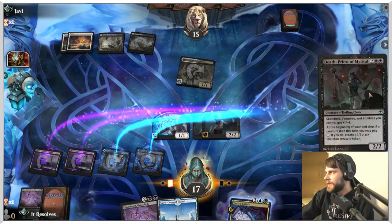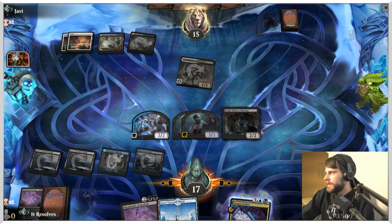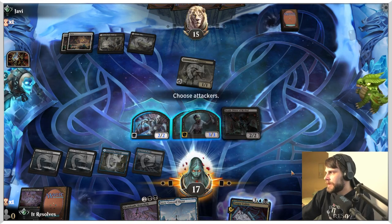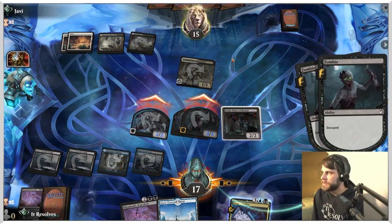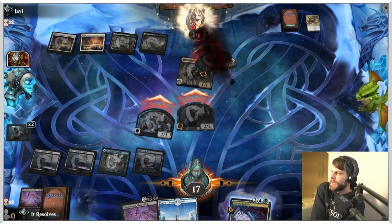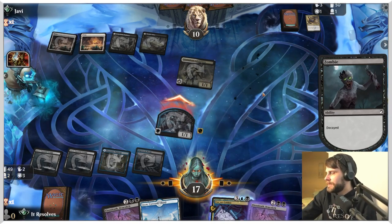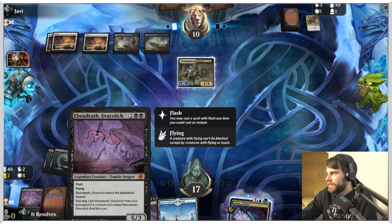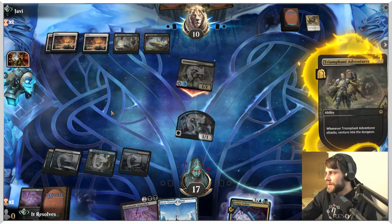We have to exile a card from our graveyard to do it but that's fine. We'll get the Champion out — that gets us another counter. Let's throw out the Death Priest because that buffs up the entire squad. Later on if something dies we can play this and activate it — definitely worth it. These do have Decayed so they're going to die, but should be able to get in a good bit of damage. They had a removal spell but we got to give it a shot. They're down to 10 life, which is good — and now we can replay this anytime one of our creatures dies. Super replayable!